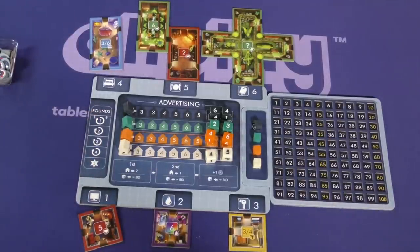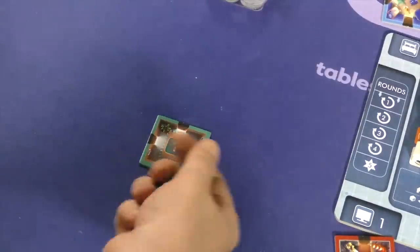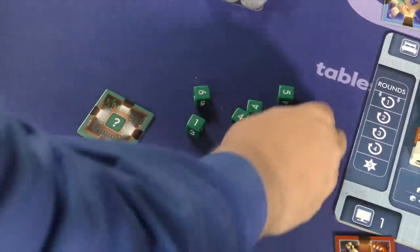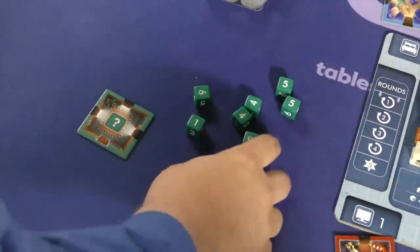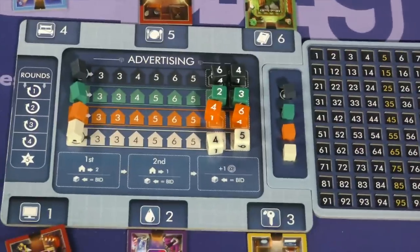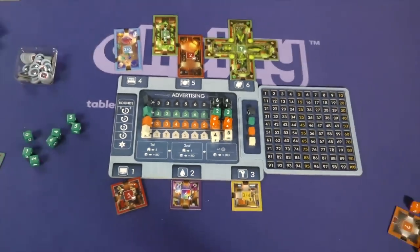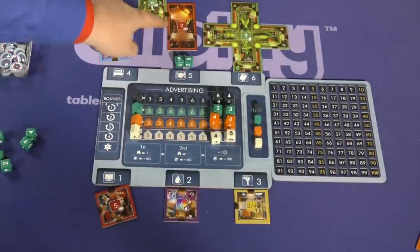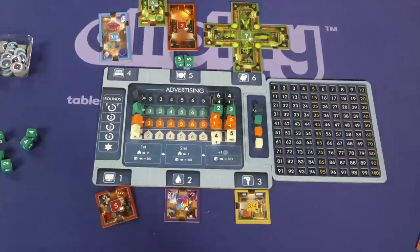Each round begins with a bidding phase. Players will take turns and roll the dice — you group the dice by number. So I got two fours, two fives, a one, a two, and a six. Those dice can be used to bid on different areas out here. For example, I might put the two fives at this five building here because that's what I want to get.